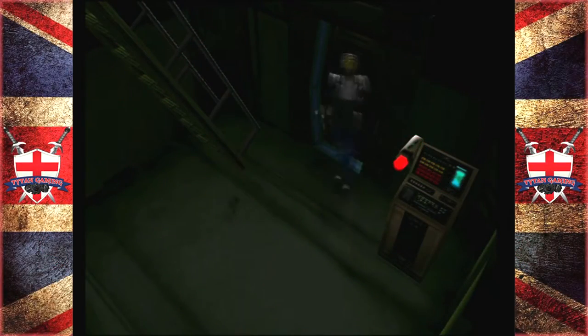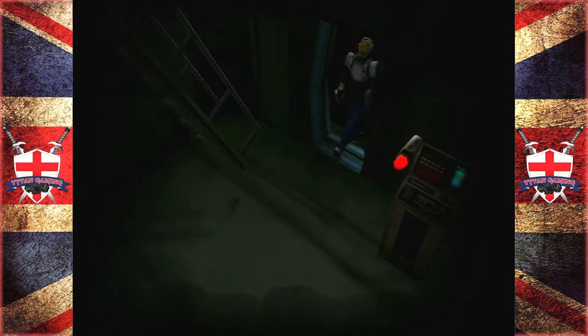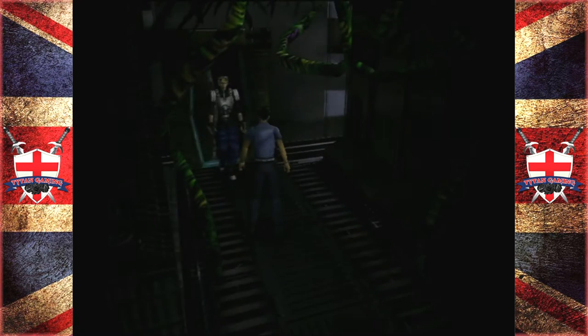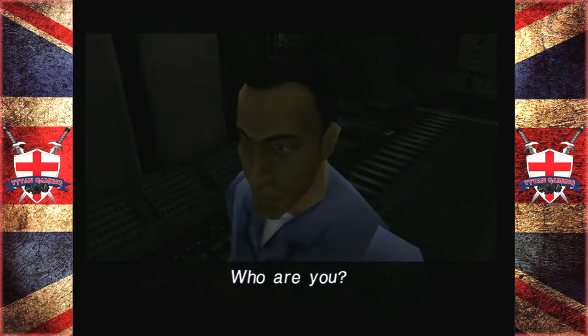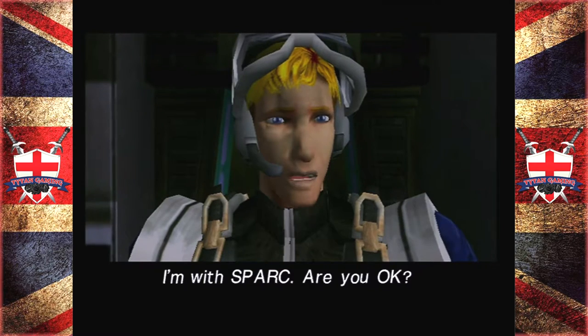Hey guys, welcome back to Carrier. When we last left off we made some progress — we found the C card and we've gone down to level five. So let's go through this door. Hello, I like doors. Who are you? I'm with Spark.